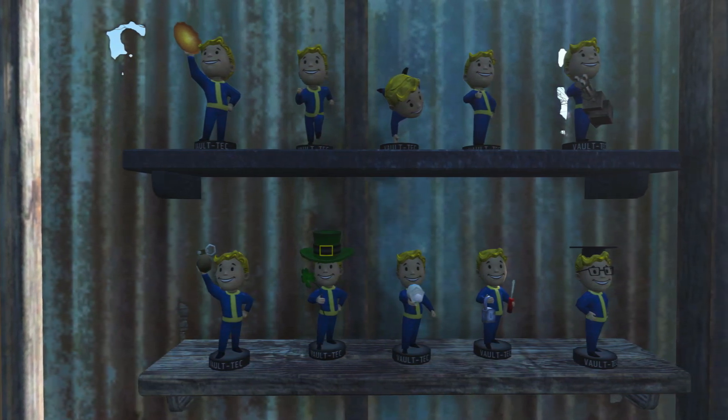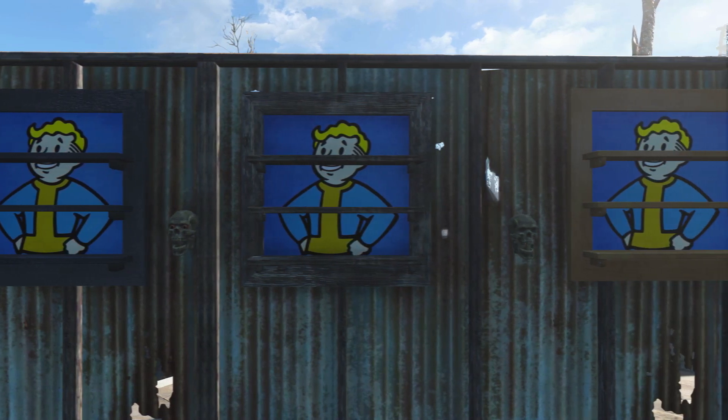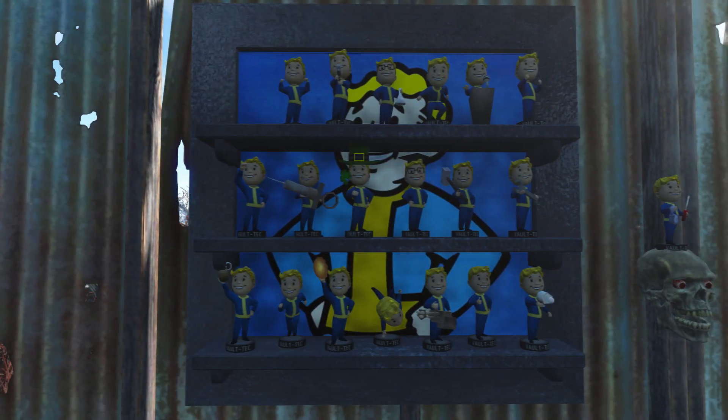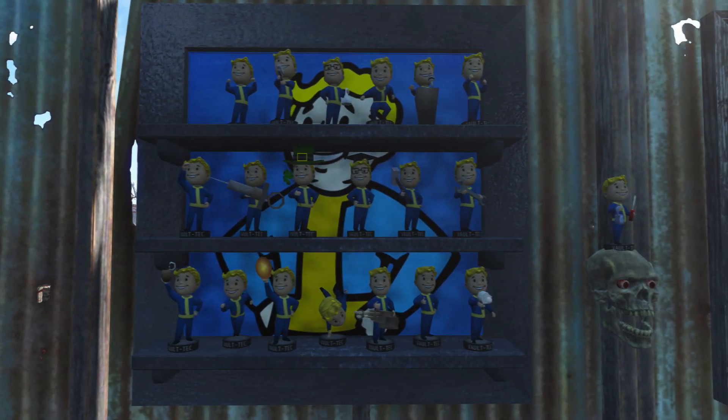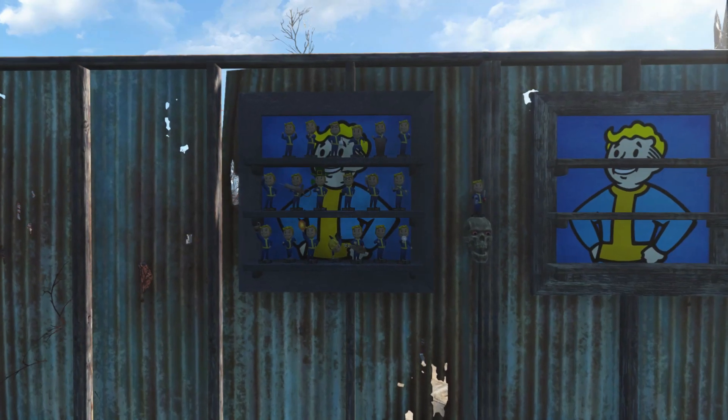There is a triple shelf where you can put all 20 bobbleheads you can obtain. Other than simple shelves and the Vault Boy display, there are also animated skulls where you can only put one bobblehead, but they are animated and I have to say the animation looks very cool. So overall a simple yet very useful mod for anyone who wants new bobblehead displays, and I would definitely recommend it.